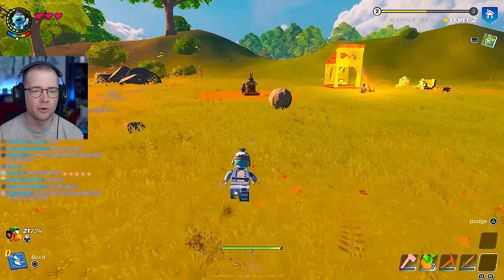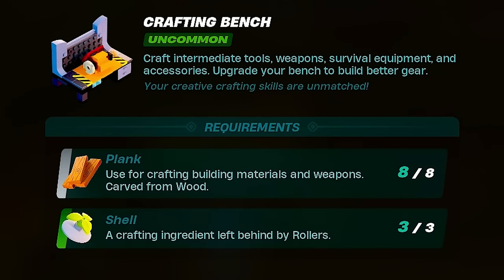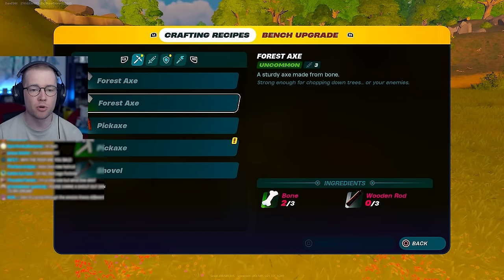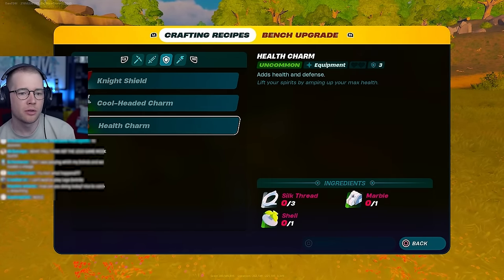You have nowhere to sleep - take my bed, and I'll... you don't want to know what's gonna happen. Don't touch my bed! I think we should make our houses like a town hall kind of thing with weapons. Now we can upgrade the crafting bench to uncommon and make better stuff.